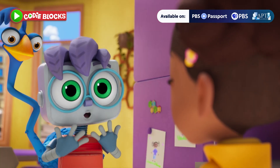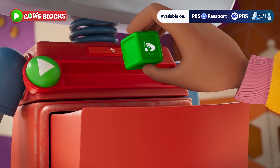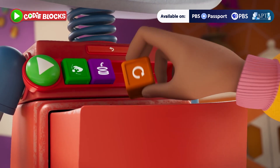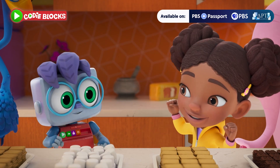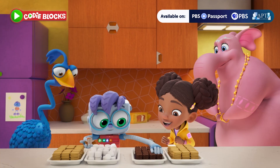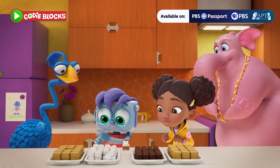Load the code! Load the code! Okay, Cody. You'll grab and stack the ingredients, and we'll add the loop block so you'll do it again and again. It's time to run the code! Grab. Stack. Again. Look at me! I'm making s'mores!